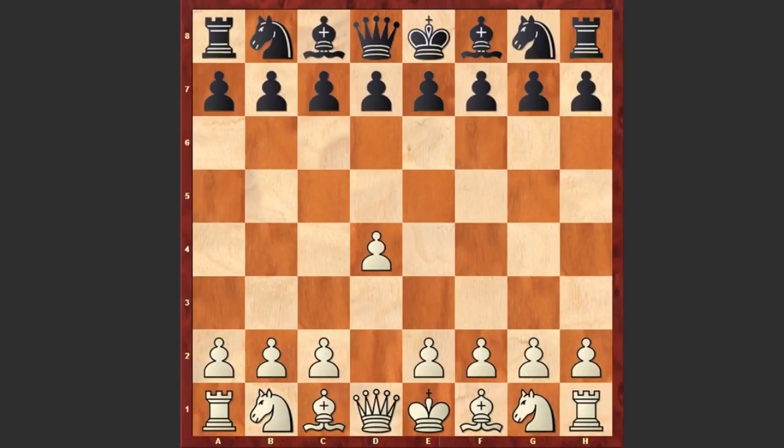Cebalo had the white pieces and started with d4, f5 by Vasiukov — the Dutch Defense. Bg5: white is choosing the Hopton Attack, with the idea that if Nf6 then white can capture on f6, damaging black's pawn structure.